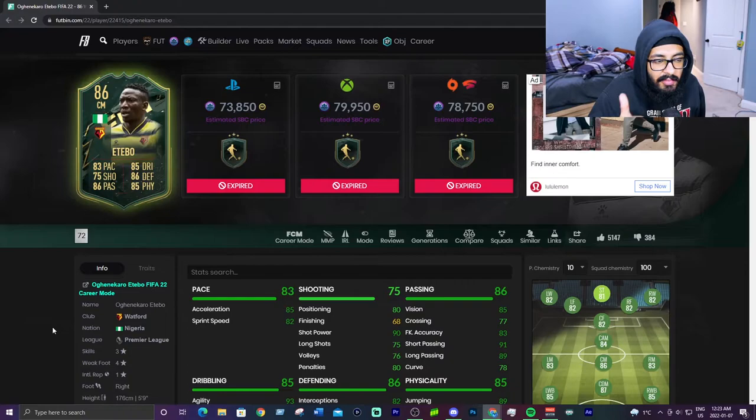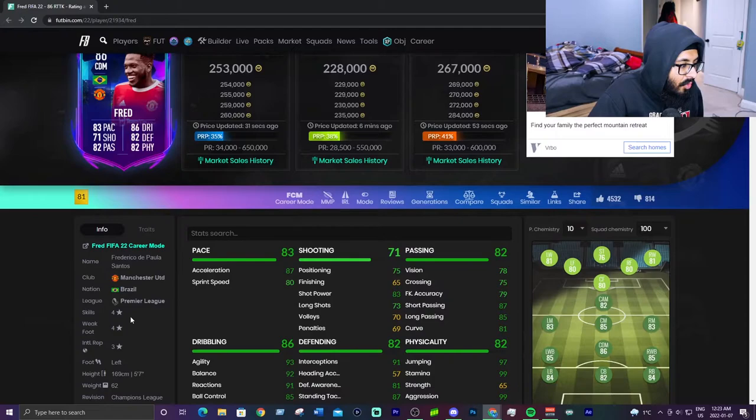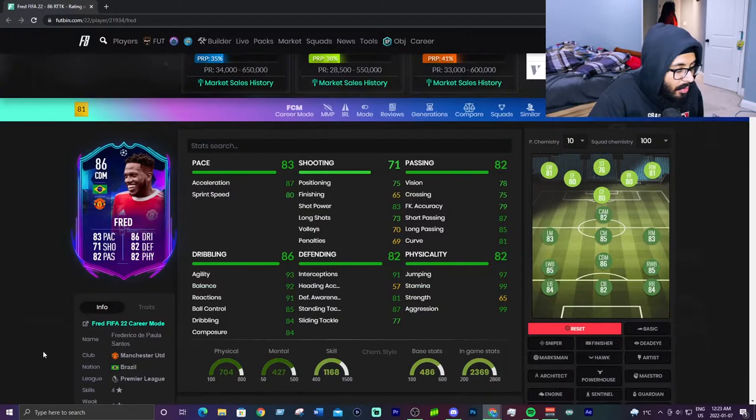At number 2 we have Road to the Knockout Fred, 86 rated — 220,000 on Xbox, 250,000 on PlayStation. Four-star, four-star. He's the first CDM so far with four-star skills, we love that. High high work rates — once again if he had medium high he'd be that much better. With a shadow he goes up to 93 pace with great acceleration and great sprint speed.